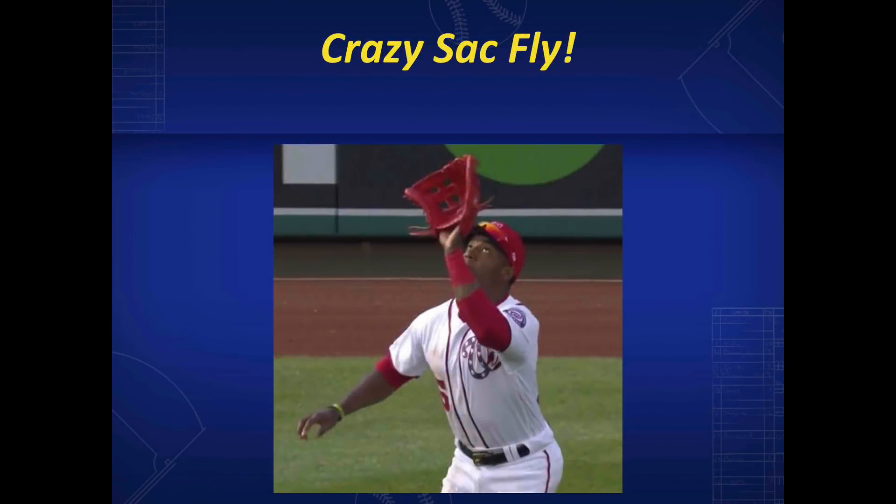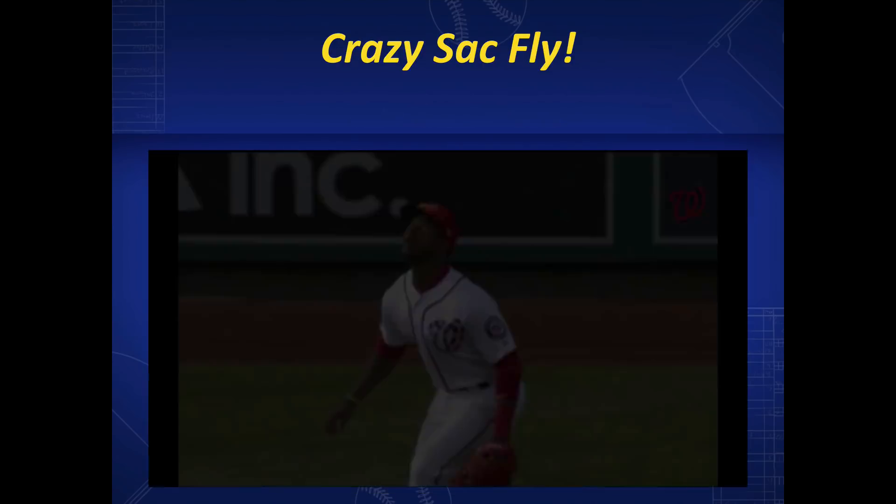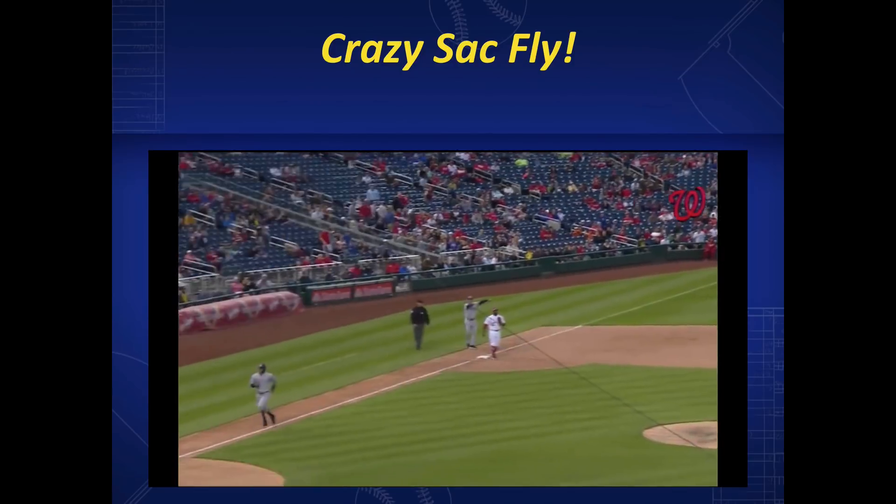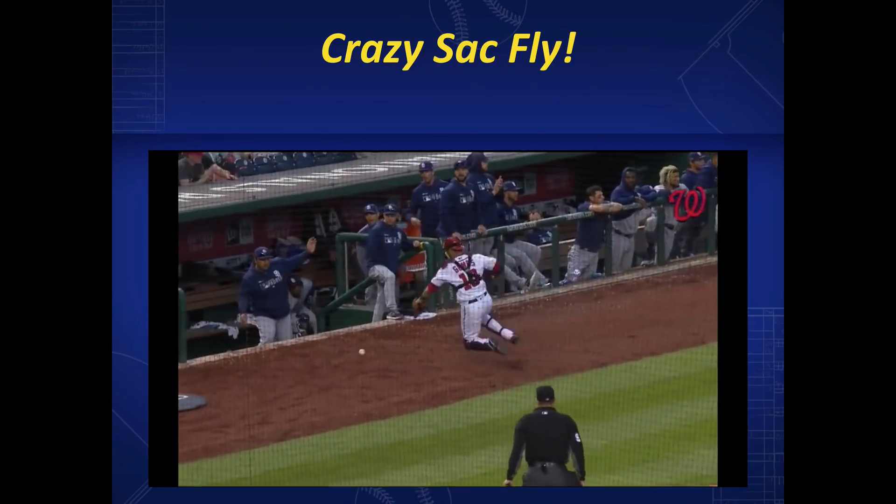Let's take a look at a crazy sacrifice fly where two runs score. The outfielder catches the ball and fires towards home, but his throw is wide. The catcher tries to catch it, but it ticks off his glove towards the dugout.